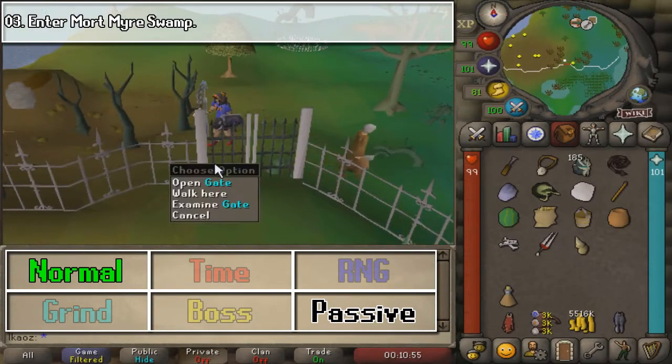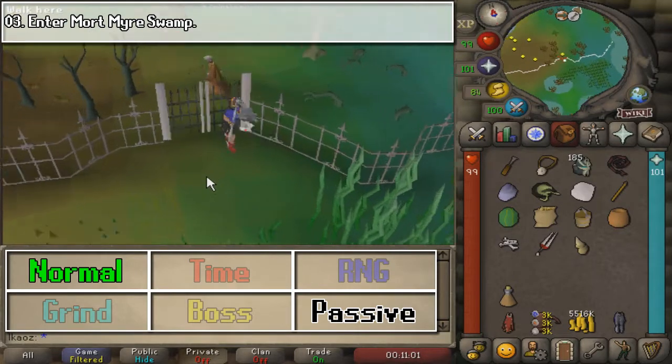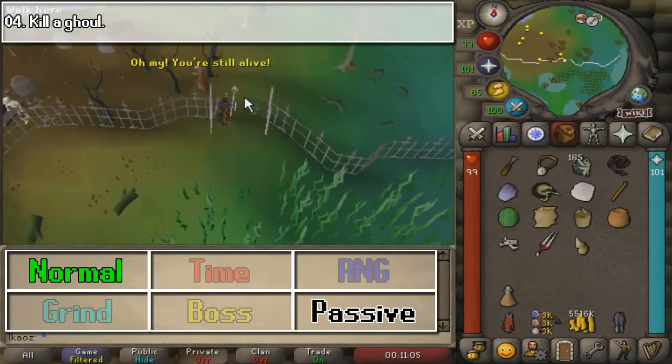Next, we are going to enter Mort Myre Swamp. This one is super easy — you just need to enter, and that's going to be pretty much it.